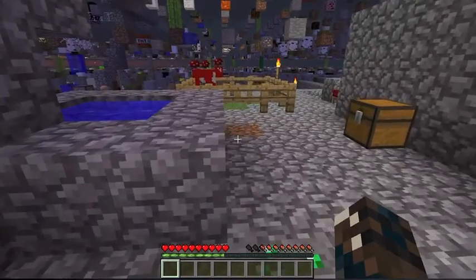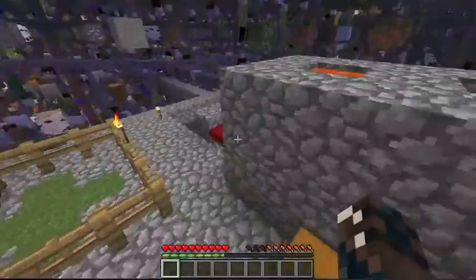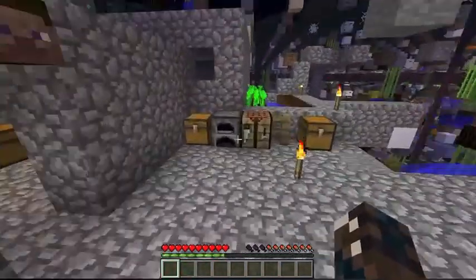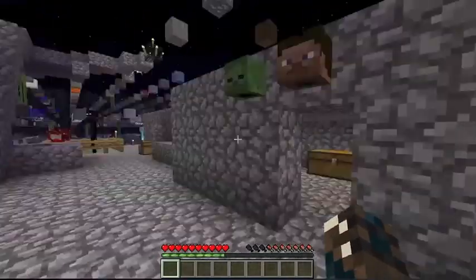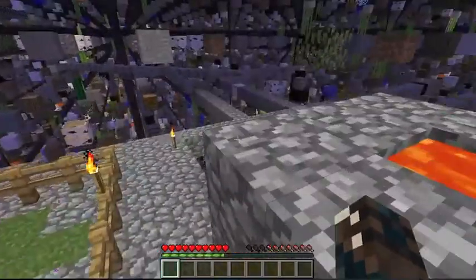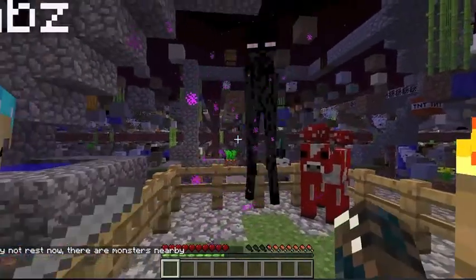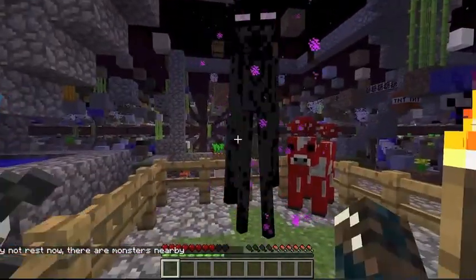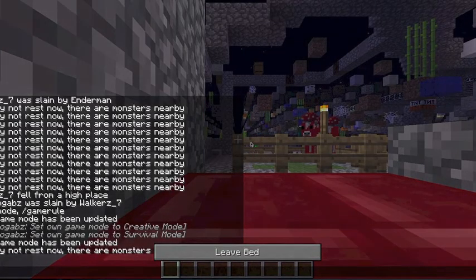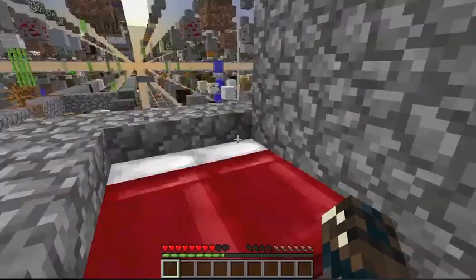We've made a few alterations just before we started recording — we've added an infinite water source here, and we've added two beds here because we want to try and sleep the night away. We didn't manage it the first time; it wasn't working for some reason, it wouldn't let us sleep. So we're going to try again now. Okay, watch out for the enderman. Go to sleep now. Okay, so the beds work — which is always good.